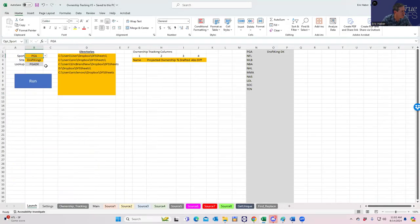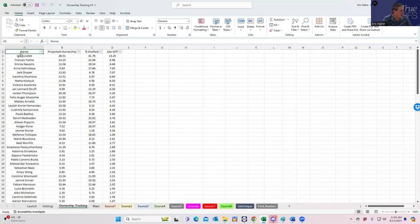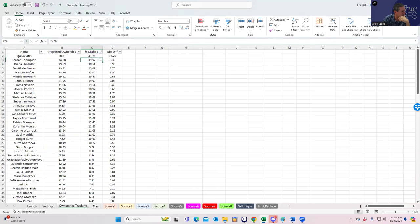This tool takes my ownership projections, takes the contest file I uploaded, compares the two, and shows where I messed up. Here are the rankings by absolute difference of biggest ownership mistakes: Iga — I thought she'd be 28% owned and she was 41%. Tiafo — I thought 13% and he was 22%. We try to learn from that. Thompson was only 39% owned after all that, so I didn't even need to go to such extremes to fade him — I had him projected at 34% owned but the sims pushed me further.